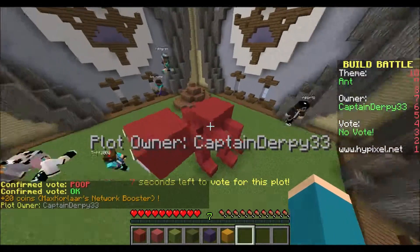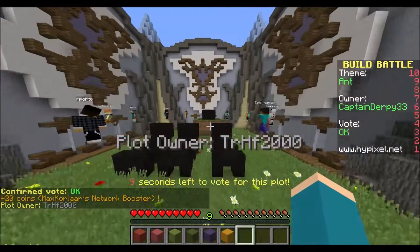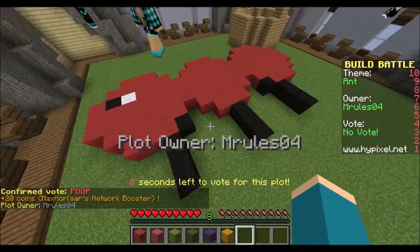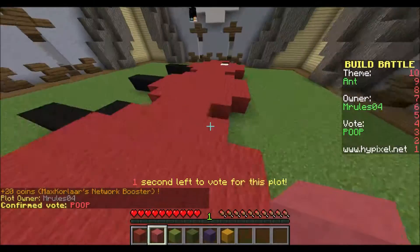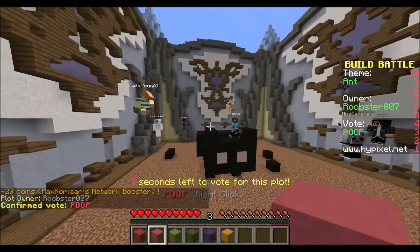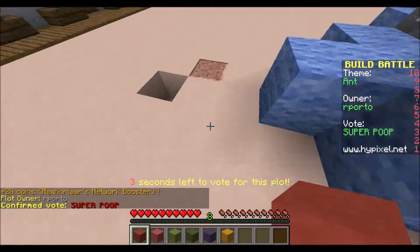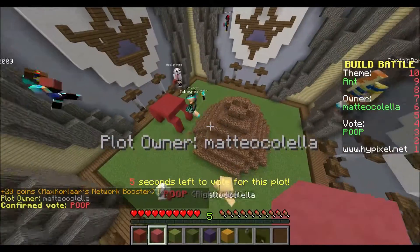I probably would have graded mine okay first and then graded the others lower by comparison, so if mine had gone at the end I'd have gotten a one. We have three ants: one is pixel art with a picnic basket — I was talking about how ants come to picnics. Most people's problem was they only made a head and a body; they didn't try to make three shapes and connect them, which is what I did.